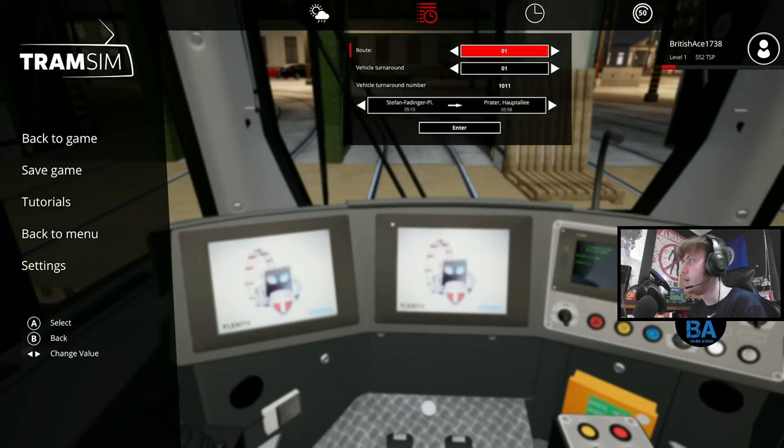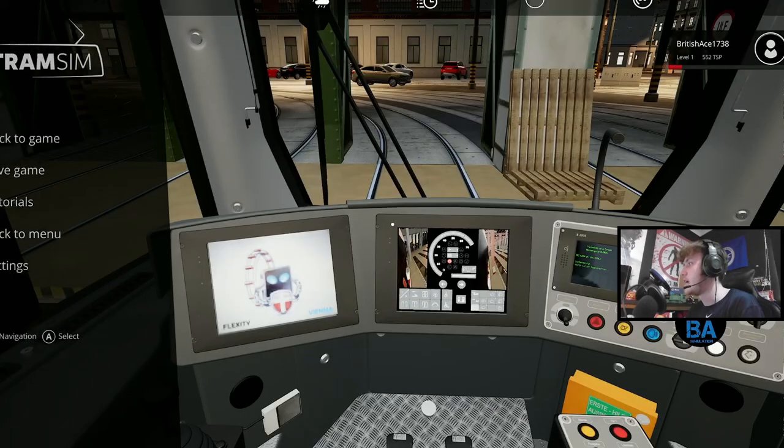Route number one: the routes that start in the depot come under Liebgasser, because that's the first stop outside the depot. So we've got '10 past Liebgasser' - we're going to enter that. Once it loads up you can see the screens coming on.